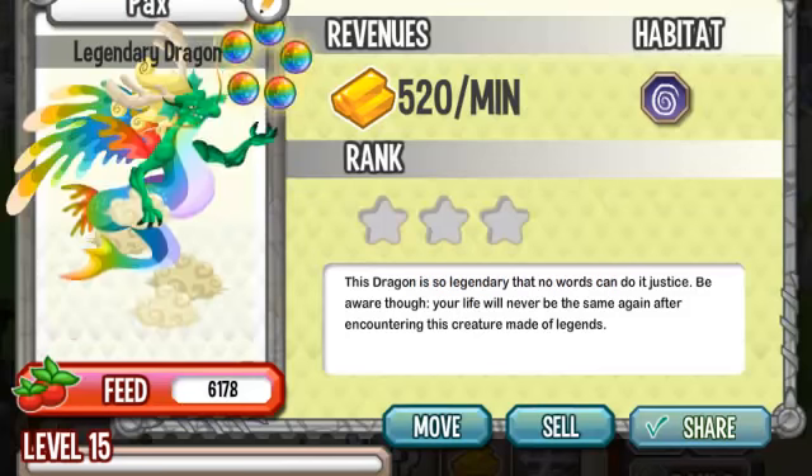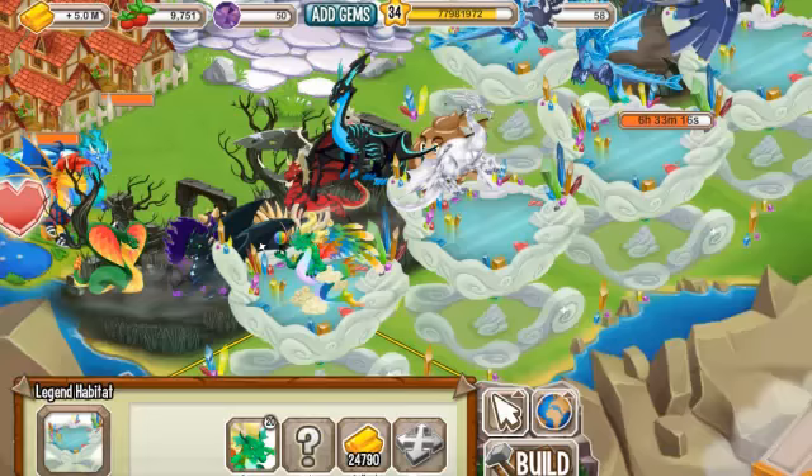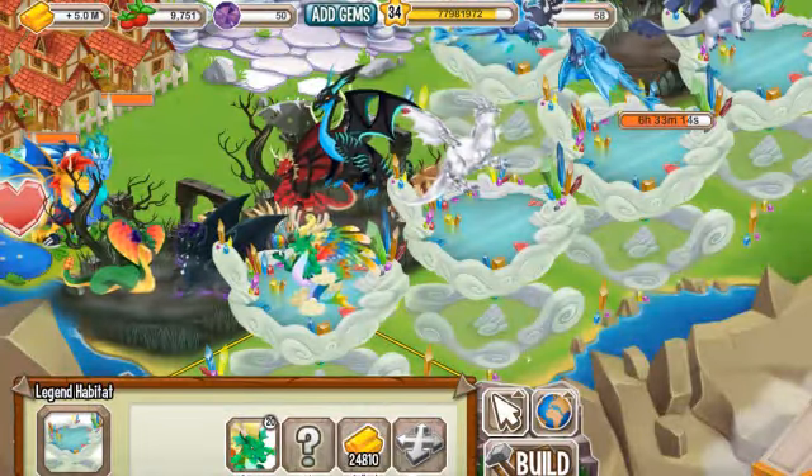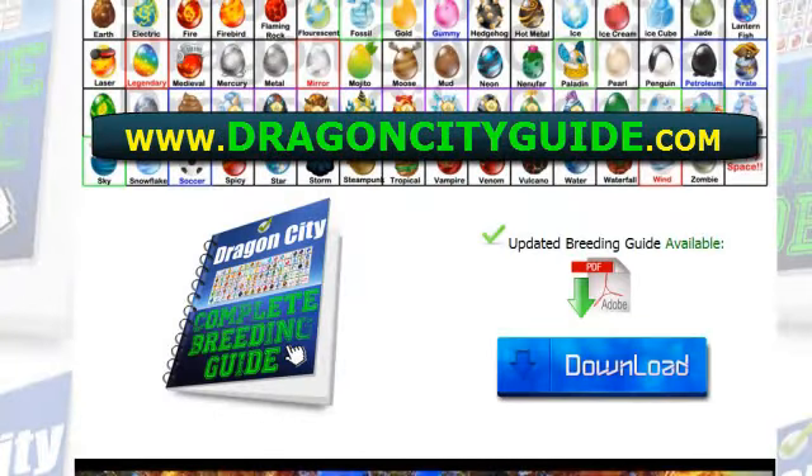This is the legendary dragon. If you want to know how to breed more dragons like this, go to DragonCityGuide.com and download the complete breeding guide I've put together, which covers all possible combinations in Dragon City. Enjoy and have fun — please like this video and subscribe for more videos like this one. Thanks!